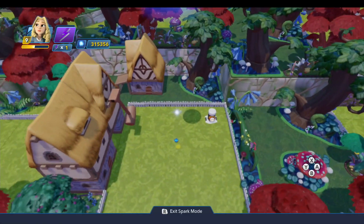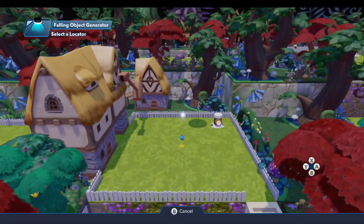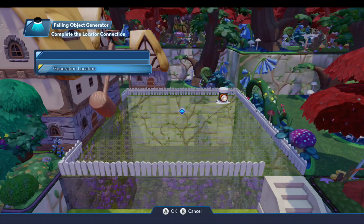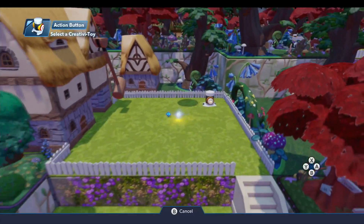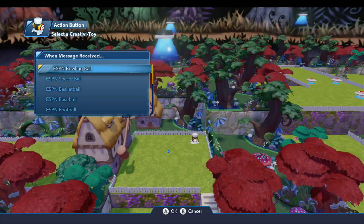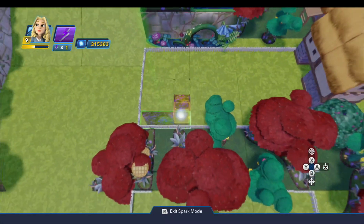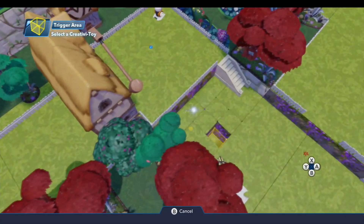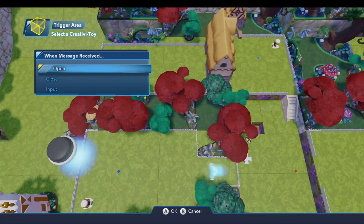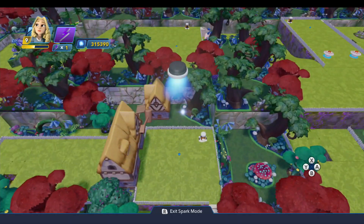On hole number two you do the same thing, but from here on out all the holes are simpler. Do a new locator connection on the falling object generator and connect it to the locator. Go to the button — new logic connection When Pressed — generate the golf ball. Then come to the trigger area, new logic connection When Entered By Physics Ball, go to the logic gate and Input. Because the logic gate output is already hooked up, that's all you have to do. The logic on every hole is very, very simple.